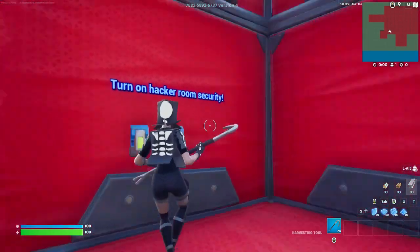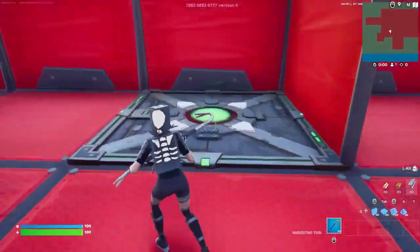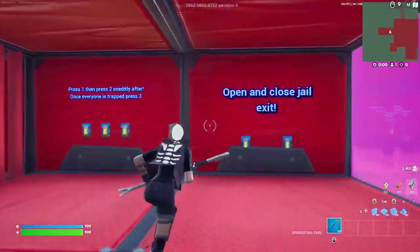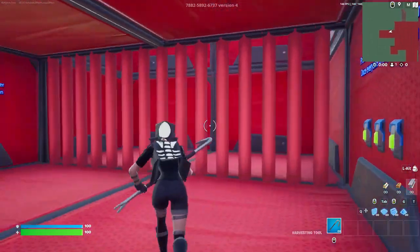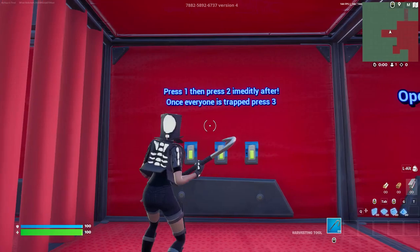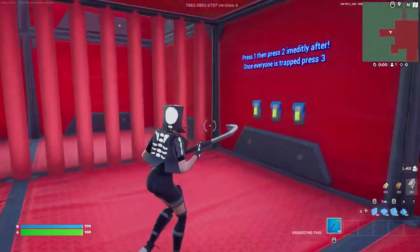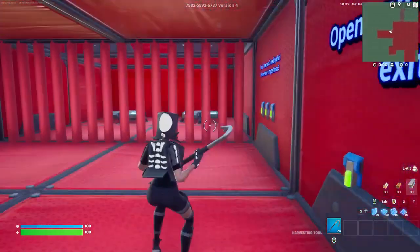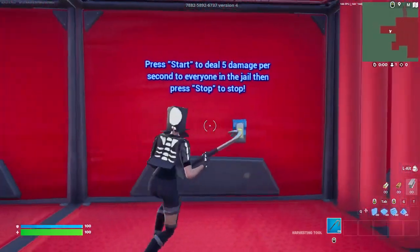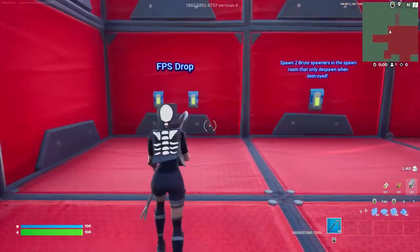You can turn on hacker room security, which allows you to make it so no one else can come in whatsoever. There's a checkpoint in case you want to come back here instead of spawning in the arena. One of the most used features in any of my maps is the jail feature — it's the main reason my maps get played. Press one, then press two immediately after; once everyone is trapped, press three. You can open and close the jail with the back walls and deal damage to players in there as well.